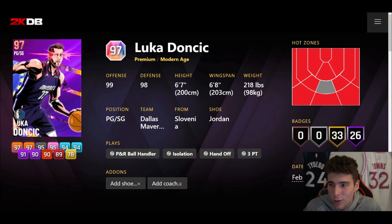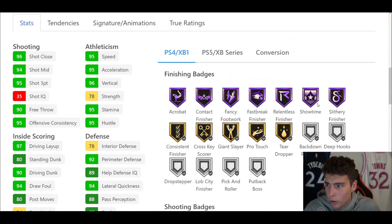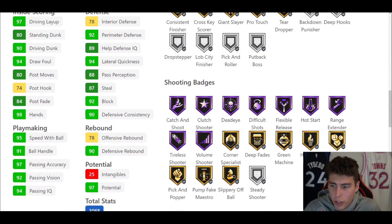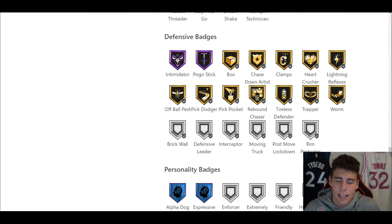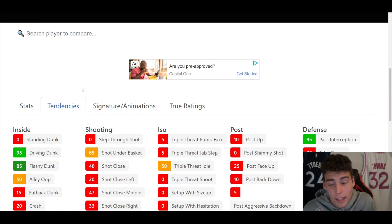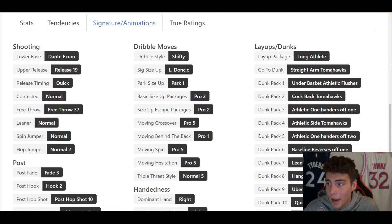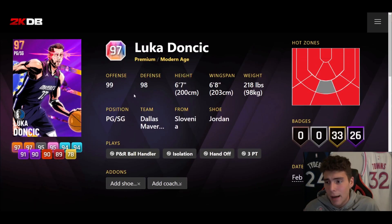Coming in at number 4 is the free Pink Diamond Luka Doncic — 6'7"/6'8" wingspan. It's crazy that a free card is our fourth best point guard, but in terms of longevity, Luka's got it. He was released three months ago and is still a top point guard. Hot spots from everywhere, 26 hall of famers, 33 on gold, 95 three-ball, 90 driving dunk, 95 speed with ball, 91 ball handle, 95 speed and acceleration, 94 lateral quickness. Hall of Fame Showtime, Range Extender, Hot Start, Flexible — every shooting badge outside of Steady. Defensively he's underrated. Release is Excellent Space on quick, shifty dribble style, Pro 2 size-up escape. He's one step below the top three, coming in at number 4.